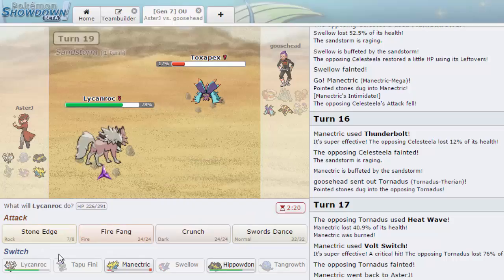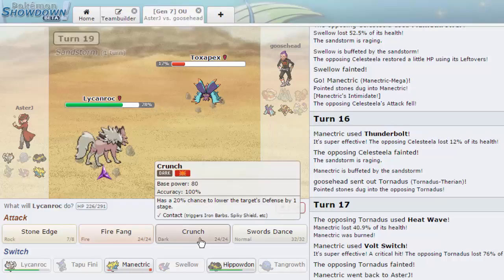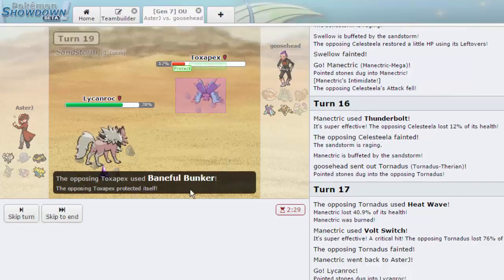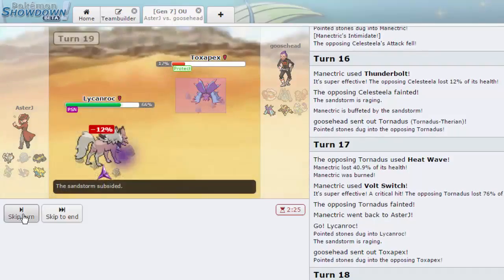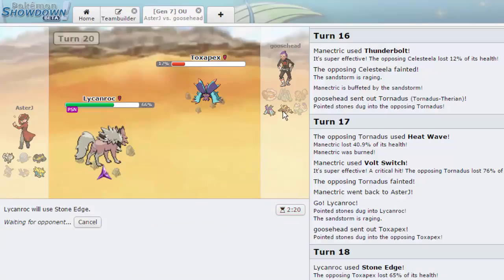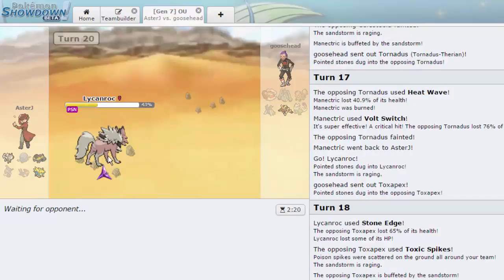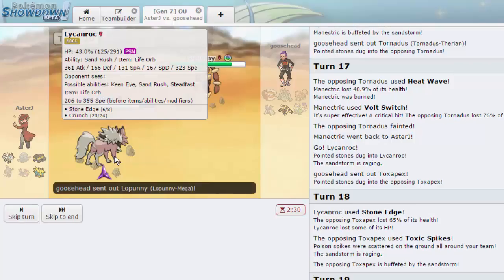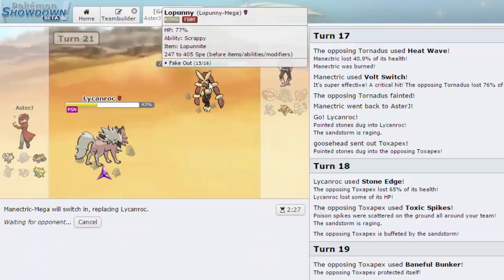Wait — I need this as a win condition against Lopunny. If I miss right now, that's bad. Going for Crunch is a better play. He goes for Baneful Bunker — that's going to poison me, but I don't mind. I was planning on getting poisoned anyway. I go for Stone Edge expecting him to switch into Lopunny. I basically just need to keep Lycanroc alive in the back so I can Stone Edge Lopunny later — it'll do a lot more than Fire Fang.